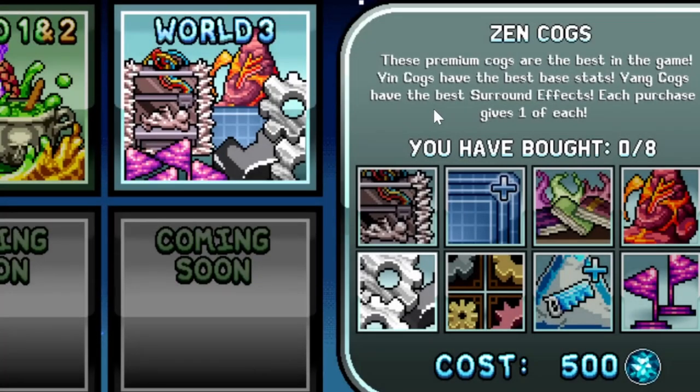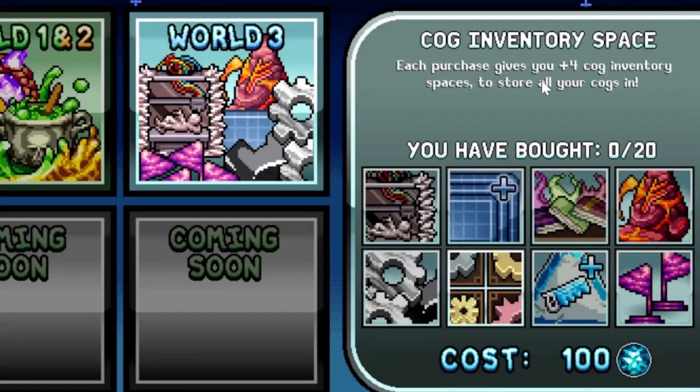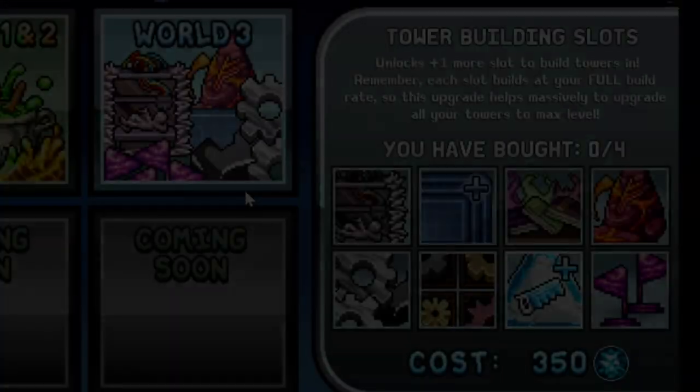The zen cogs are premium cogs — the best in the game with the best base stats and best surround effect. Each purchase gives one of each. The cog inventory spaces give you plus four storage slots per purchase and you can buy 20, but it's simply a bit of convenience. I haven't done much with cogs — I pretty much only fill the board.